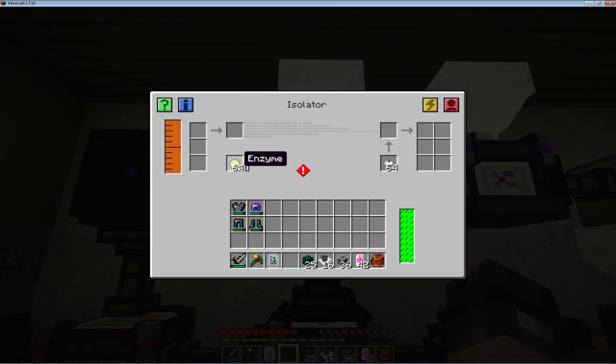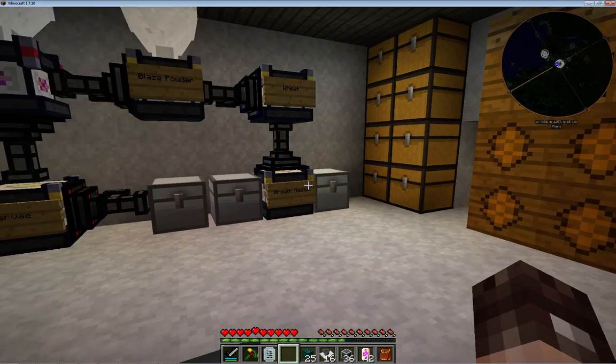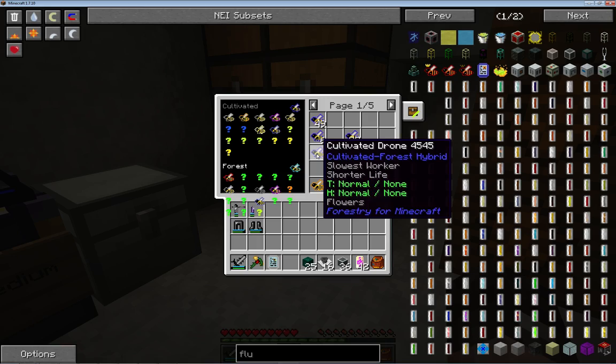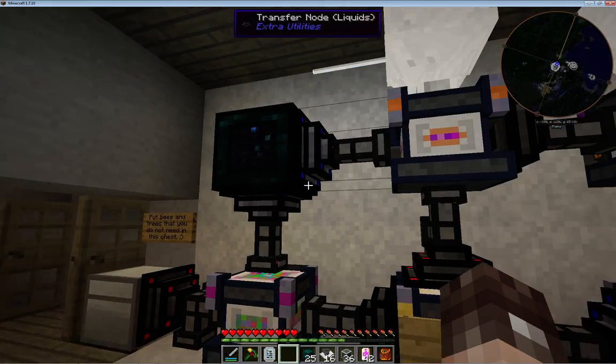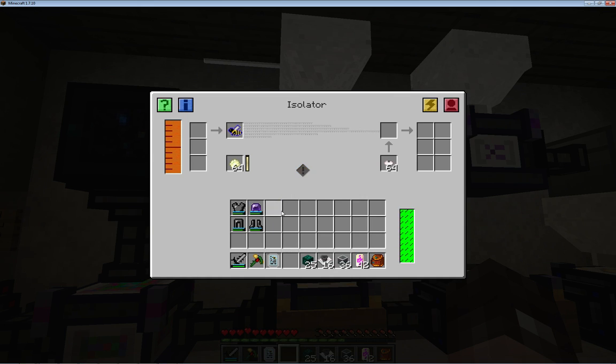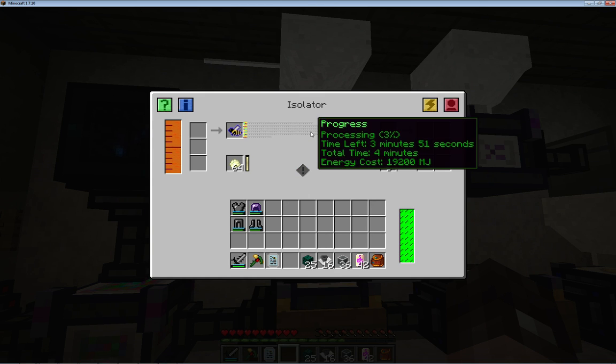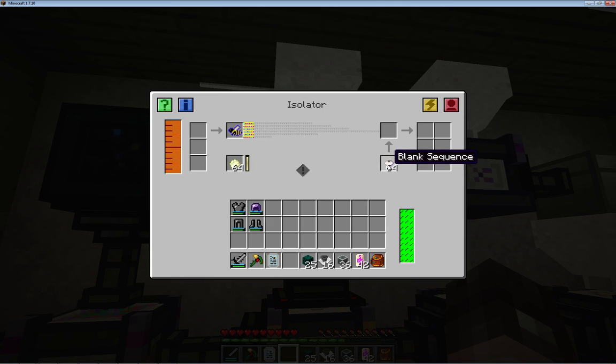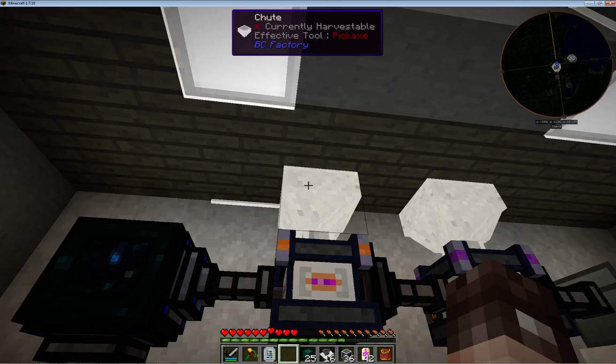So in here we've got some enzymes, and in here you want to put the bees that you want to isolate traits on. I'll just grab a random bee - one of the hybrids, one that would probably squash anyway. That one goes in there, same thing happens again, and that will work. If you hover over these it actually tells you how long it's going to take. You'll also need blank sequences - I've got a hopper feeding those in from the top.